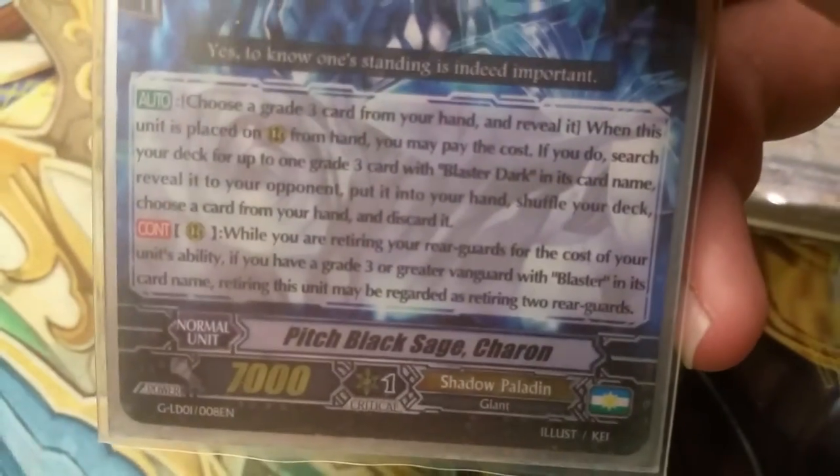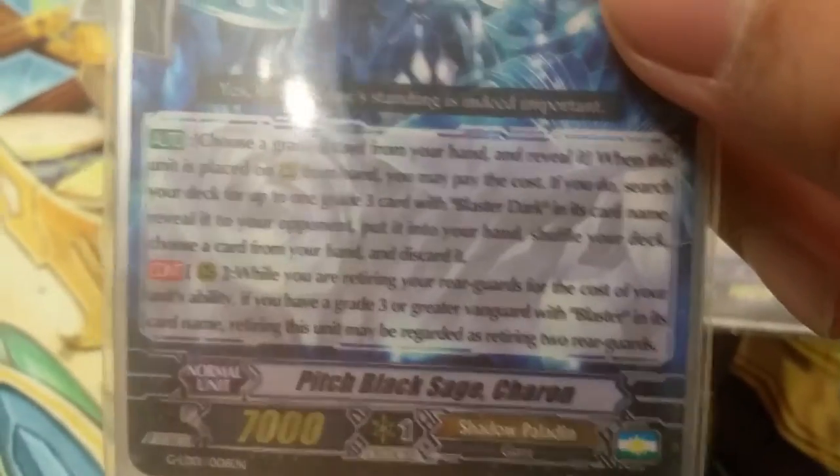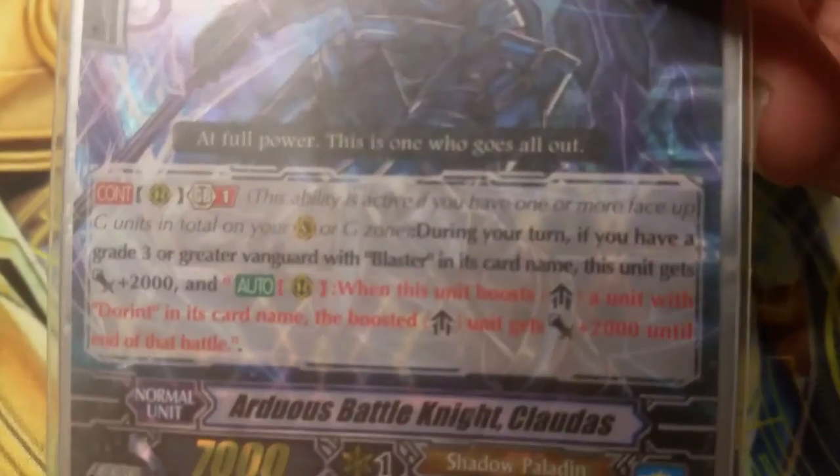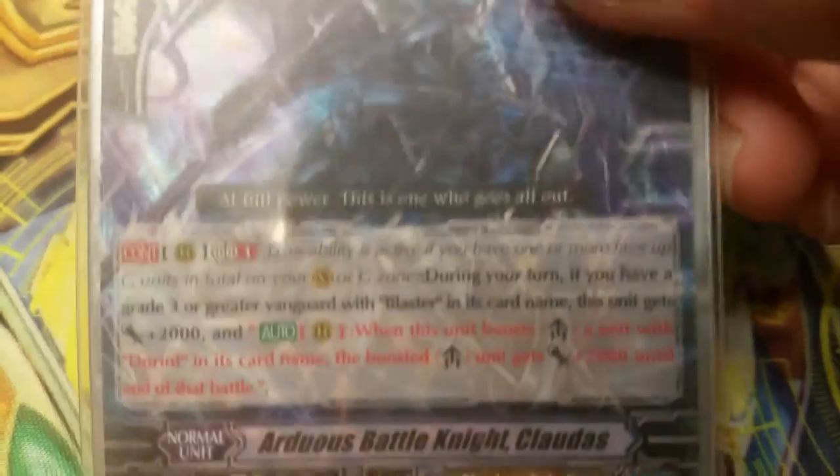Witch of Nostrum Erinrod — she's the Gojo clone, just rest, drop, and draw. Pitch Black Sage Karen — she's the stride father of Blaster Dark, although she doesn't have the stride father skill for a second skill. But when you have a grade three or greater vanguard with Blaster in its name, retiring this unit will be regarded as retiring two.